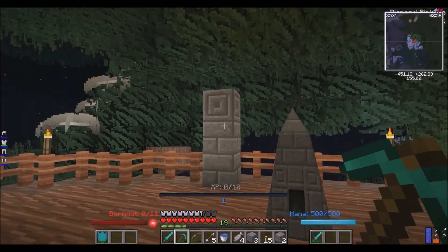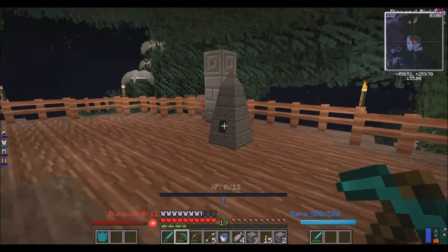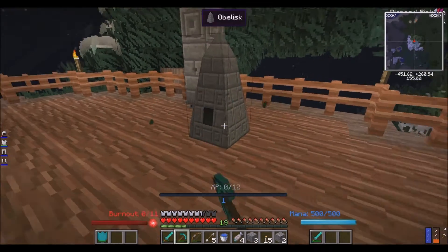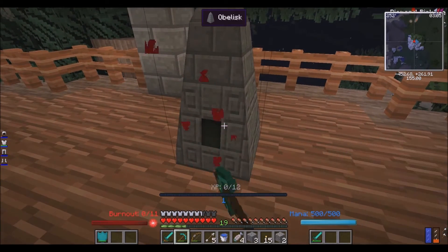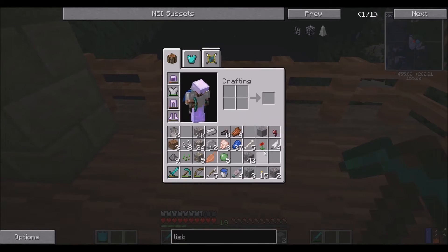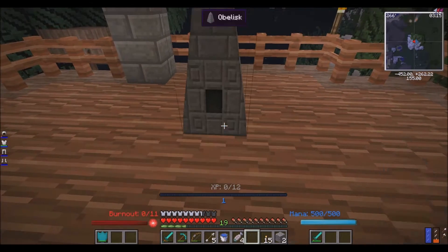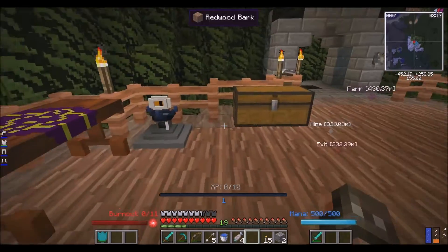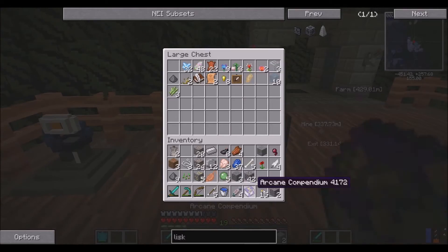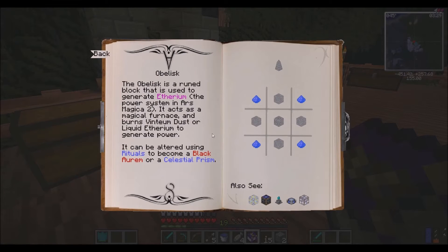Does the obelisk work even without the pillars? Do I have to have the pillars? I don't know. Let me right click this thing so I can discover - and it would be like, oh hey, entry unlocked. There we go. There it is. Like that - place, right click, all that stuff. I need blocks. Crafting all their structures. Obelisk - here we are. Okay, so I need more stone.